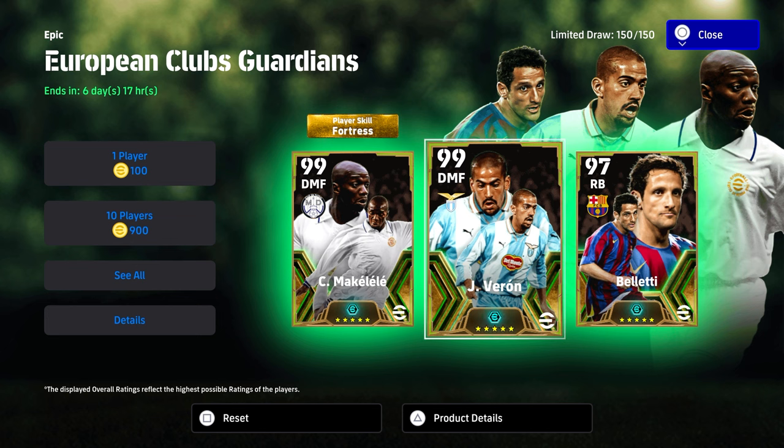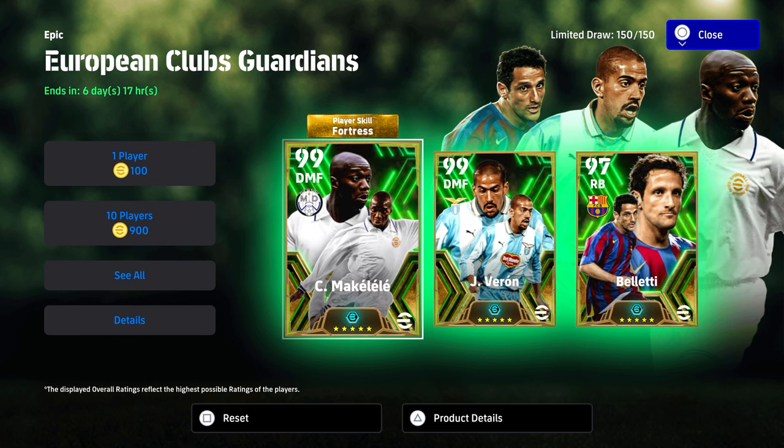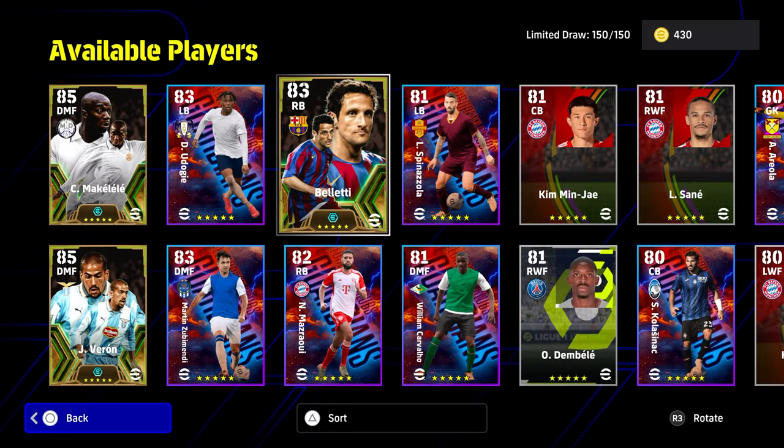Which is what we're going to do today. We will have a training guide for Makalele — I think it's the best build of him but you guys can let me know in the comments below what you think. So this pack is the European Club Guardians.